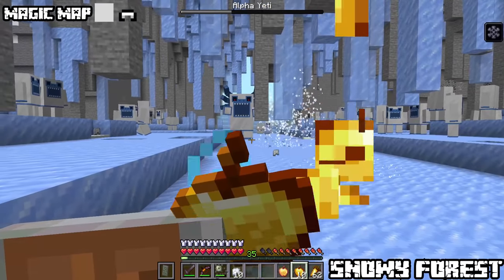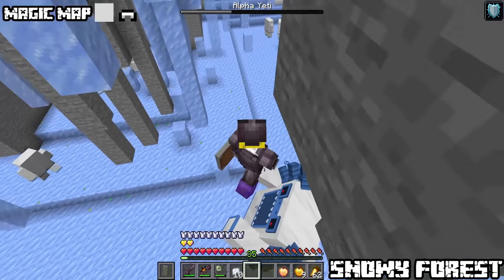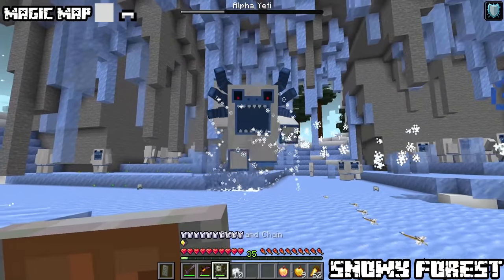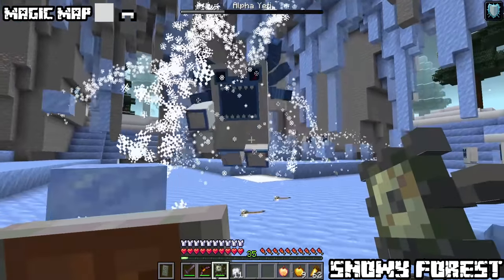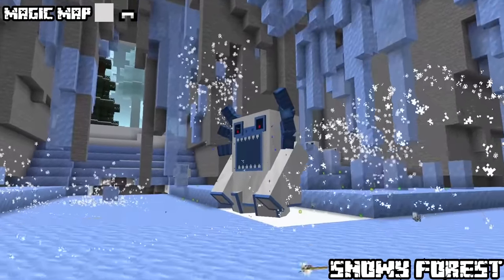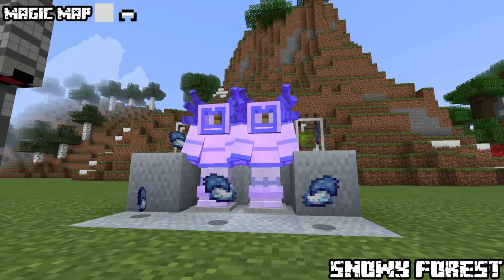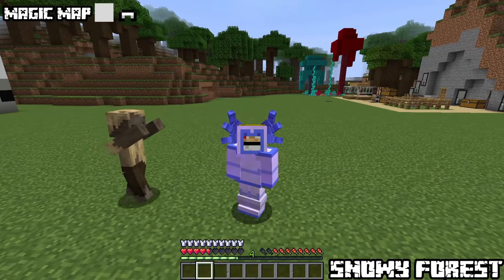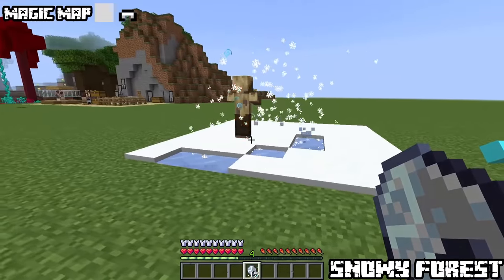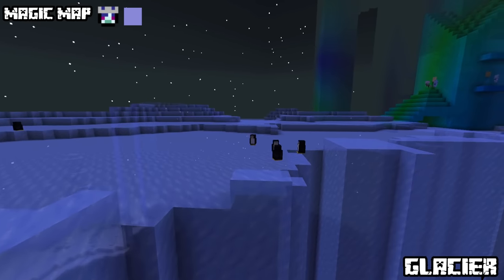Now to the boss: in the yeti lair you will meet yetis as well as the alpha yeti — a gigantic leader. Its attacks include throwing ice blocks that inflict freezing, throwing you if you're too close, jumping around and flapping its arms dealing knockback, and ice spikes falling from the ceiling. I recommend using block and chain or a bow. Upon death you receive alpha yeti fur and ice bombs. The fur makes an epic-looking suit that inflicts Frosted and comes pre-enchanted. Ice bombs cover a 7x7 area with snow, turn lava to obsidian and water to ice, and inflict Frosted III on all entities in range. Its death unlocks the glacier with the snow queen.